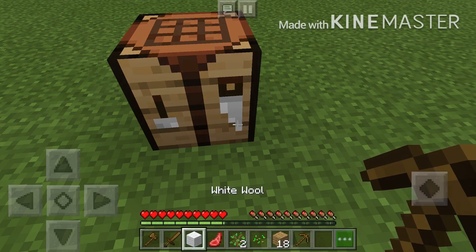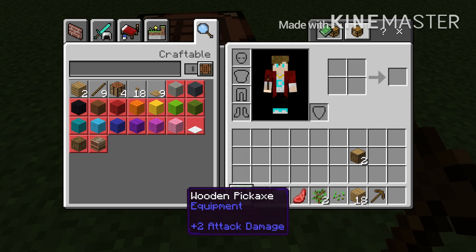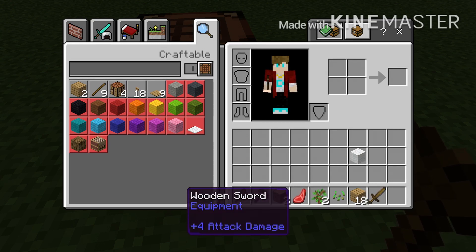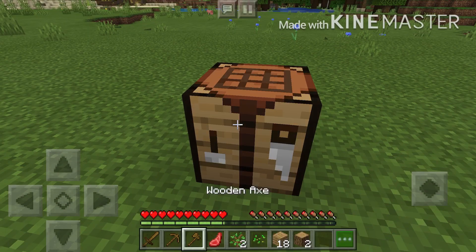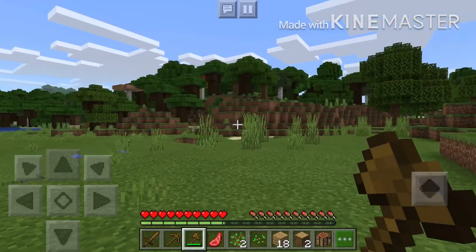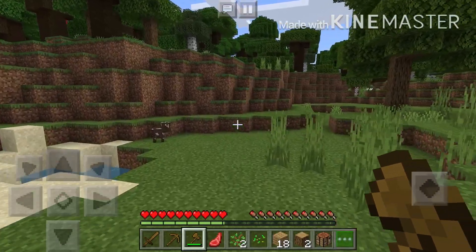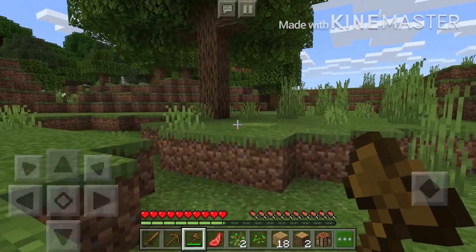Let me just adjust a systematic order of the items because I like to have them in order. Yes, now this is great — I first have a sword, then a pickaxe, and at last there's an axe. That's my symmetrical order, and in the rest of the hotbar slots they can be anything because I don't care. Hey, that's a very cute cow!